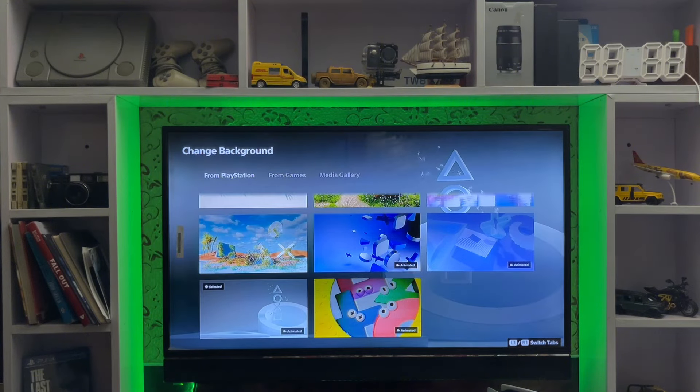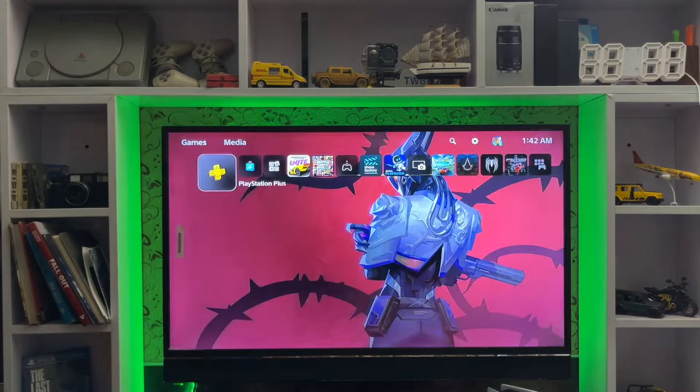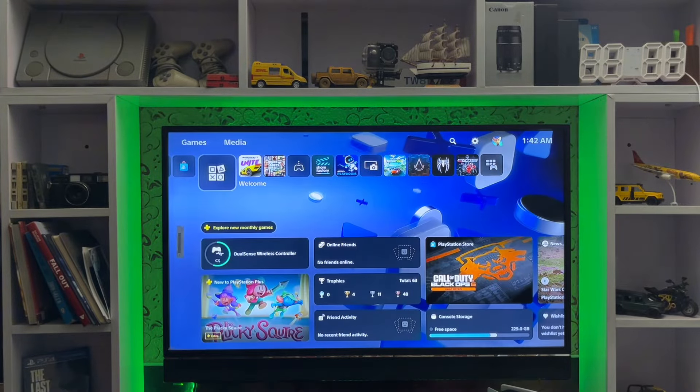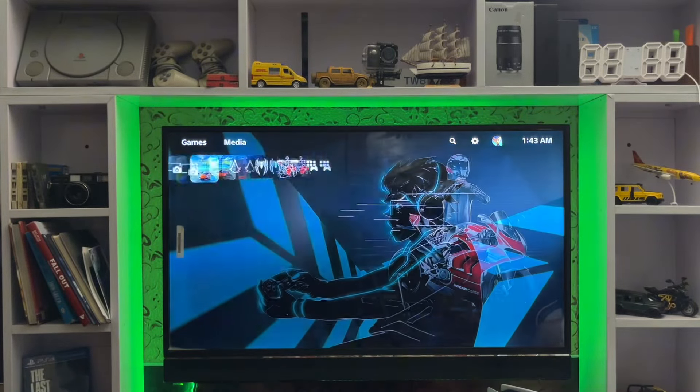We have been waiting for this feature for years, and finally we get the welcome hub with widgets and the ability to change the background on your PlayStation 5. You just do it.